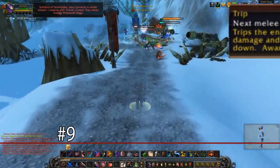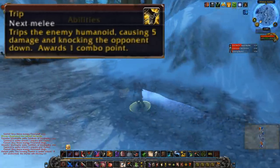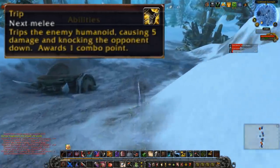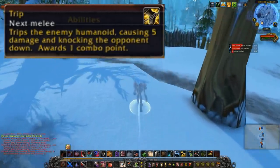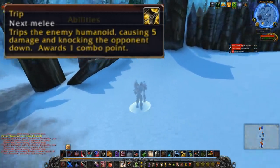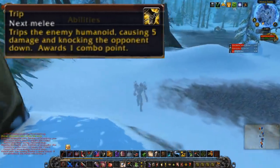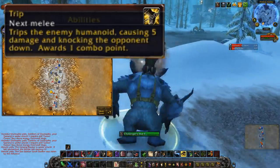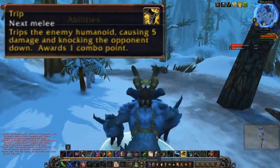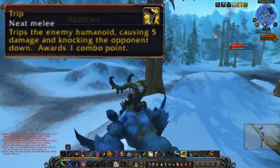At number 9, we have Trip. For some of the abilities I'm going to talk about in this video, I don't actually know which class they belong to specifically, so I might need to make an educated guess for one or two of them. I'm pretty sure Trip was supposed to be a rogue ability. What this ability does is on your next weapon swing, it would trip your target, do a little bit of damage, and award you one combo point. It didn't cost any energy, but the fact that it gave you a combo point is a pretty good indicator that it was supposed to be a rogue ability.